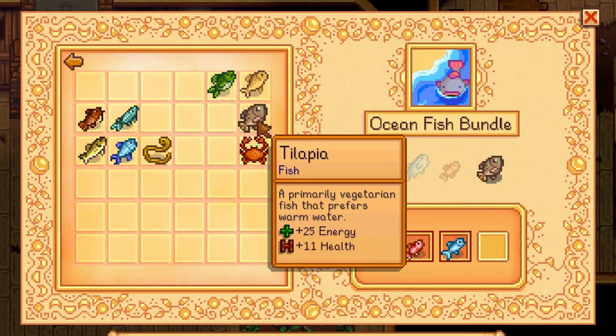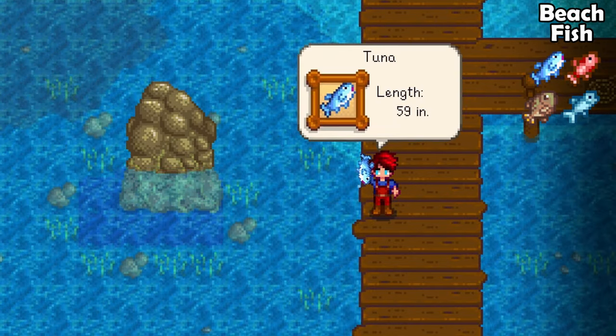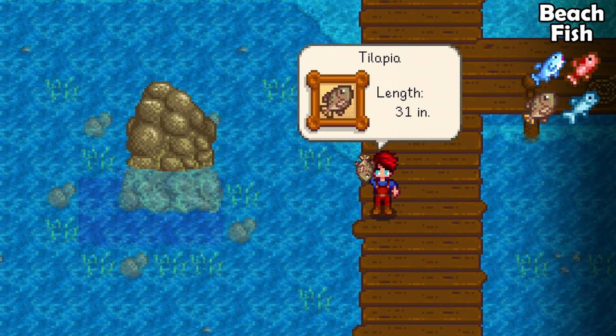Now for the ocean bundle — you know where the ocean is. Catch sardines during fall and winter. Catch tuna during summer and winter. The red snapper can be caught during summer and fall, but only when it is raining. The tilapia can be caught in summer and fall.